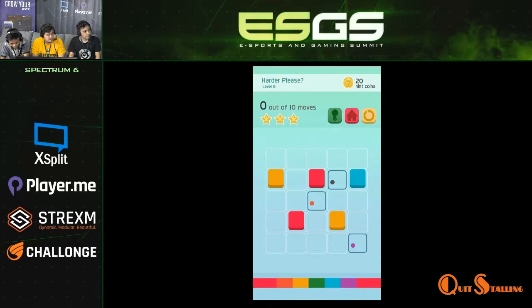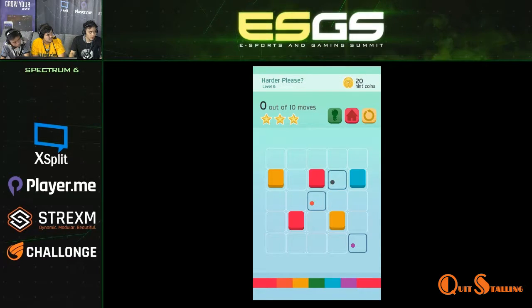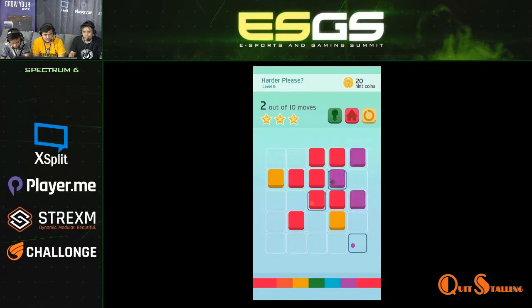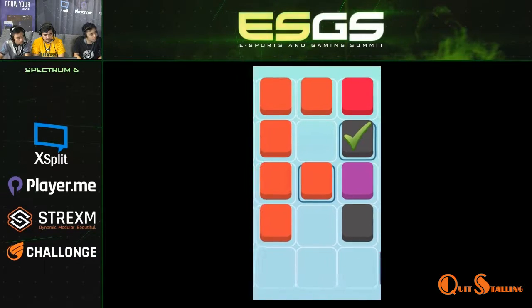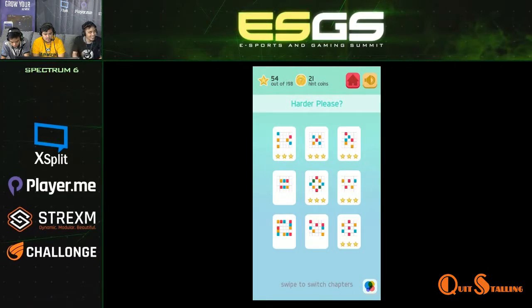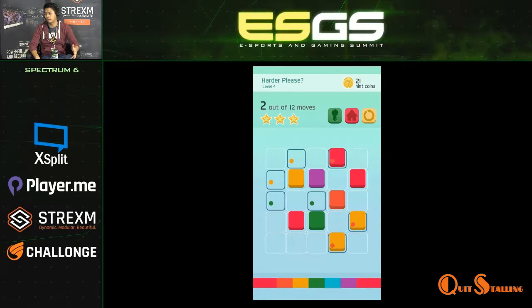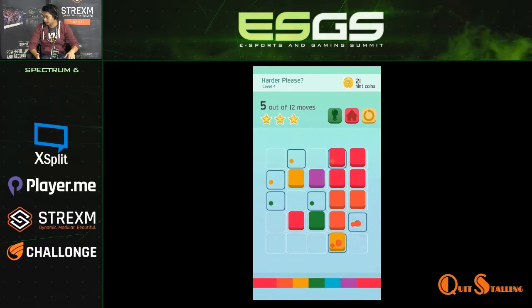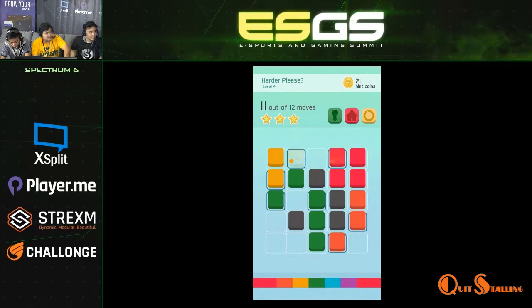We started development in June 2016 — that's when we came up with our company name. We released it around August 25th, and the Android version was released just last week. Three months total from start to launch. Congratulations on that — it happened so fast.